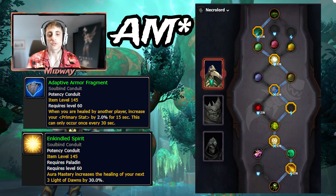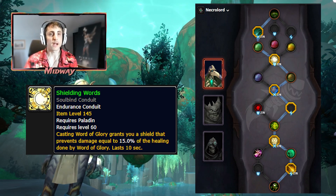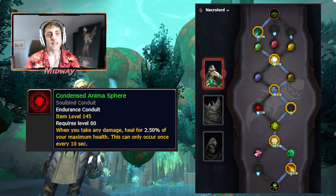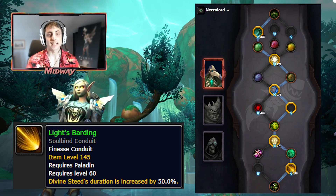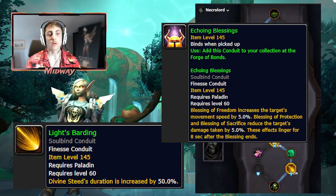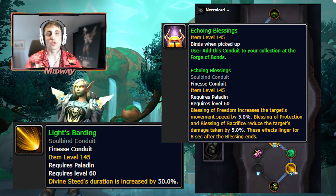Moving on to Endurance Conduits — we have Shielding Ward, which is a must because we are going to be using a lot of Word of Glory, namely to proc the stacks of the buff from Banquisher's Hammer. Next up is Condensed Animasphere, which nowadays with the amount of total HP we have is going to be outshining Golden Path in any scenario, especially because we are not using that much Consecration in raiding. Finally for the Finesse Conduit, we are going to be using Light's Burden, increasing the Horse duration by 100%, as it's the only real movement speed increase ability we have. It will almost always outshine Echoing Blessings, though you can switch to Echoing Blessings and use those freedoms on the tank if necessary.